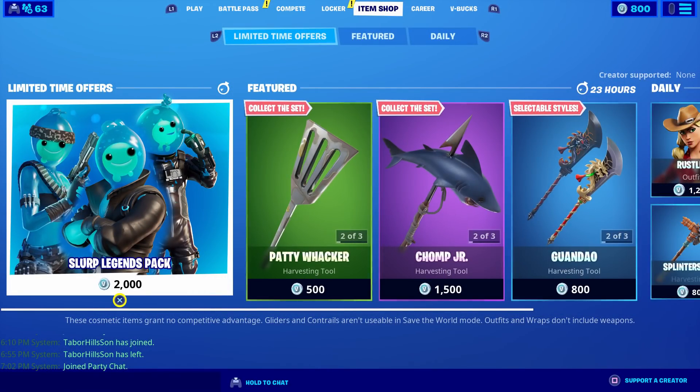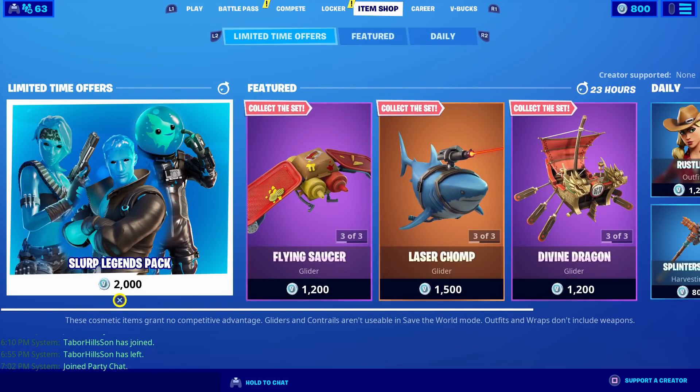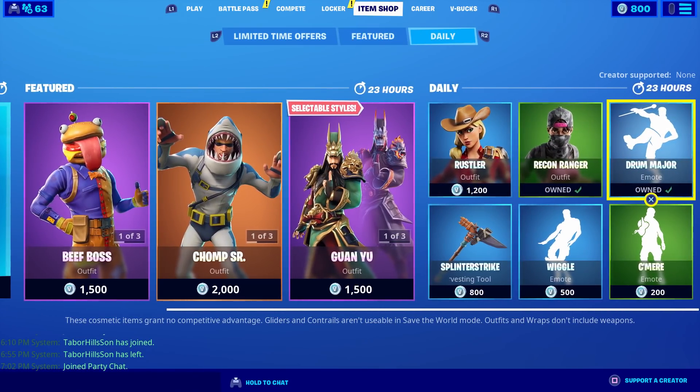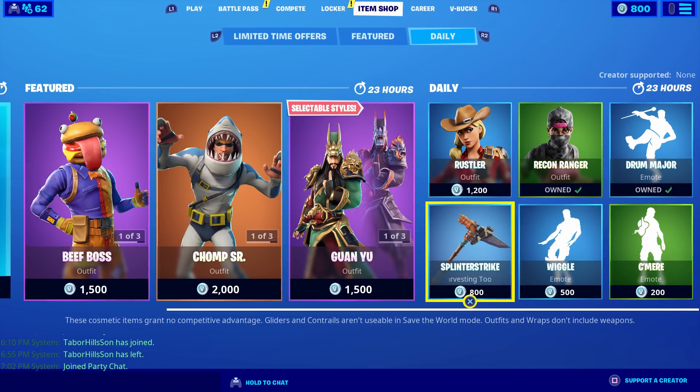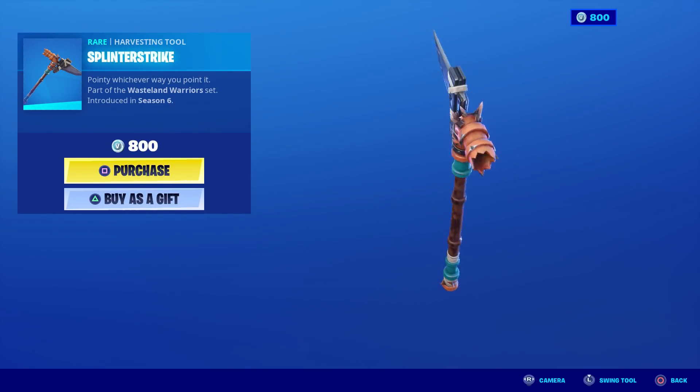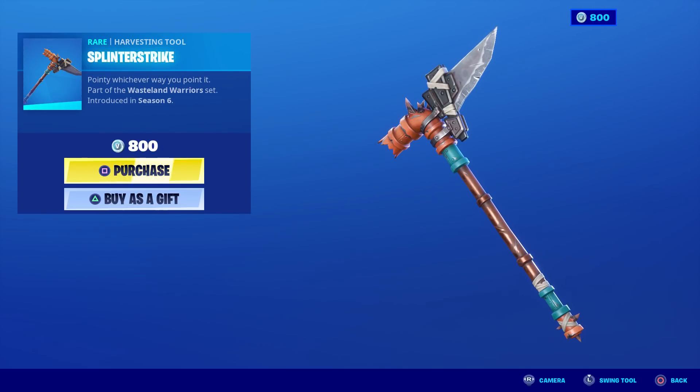Oh whoa, we got a new pack! Welcome to my March 19th item shop review video. We've got the Splinter Strike pickaxe that hasn't been in the shop for 385 days — this is a super rare pickaxe. The last time it was in the shop was March 1st, not of this year, but a whole year ago.